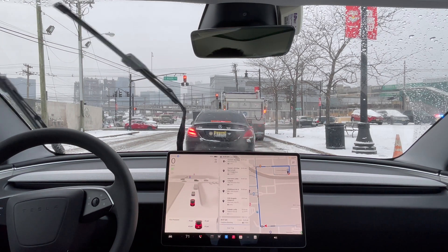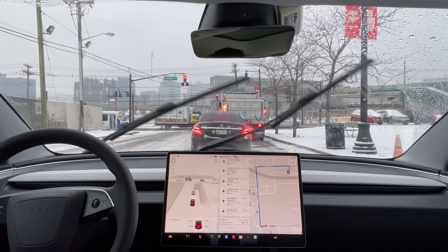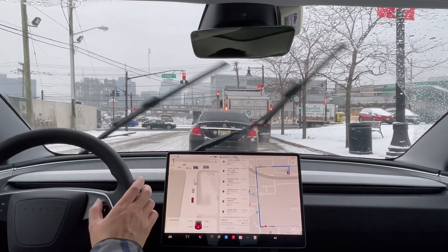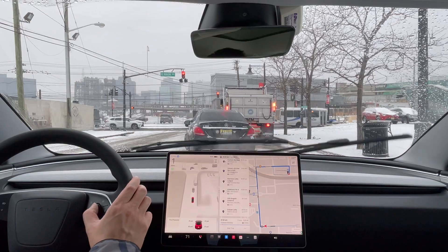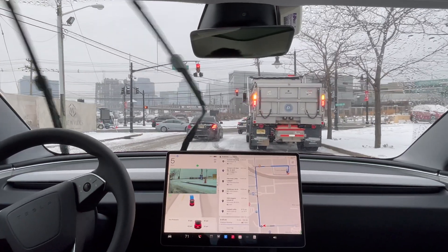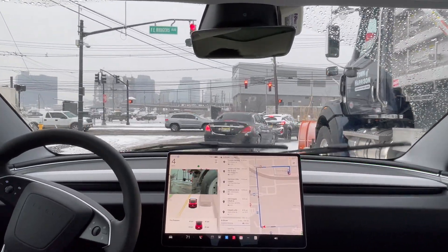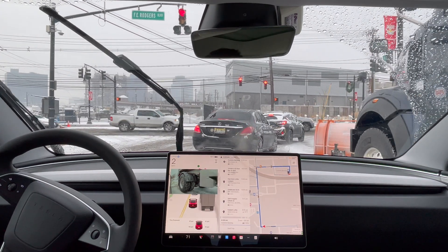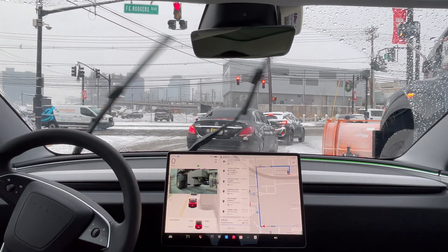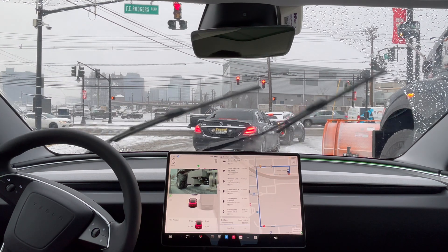This car is just sitting here. Will full self-driving go past it? I'm trying to change the speed profiles but it's not giving me the option. So this car decides to go around it — full self-driving does the exact same thing. I wonder if that car wasn't there, would it have just seen that there's a public vehicle parked here and gone around anyway?